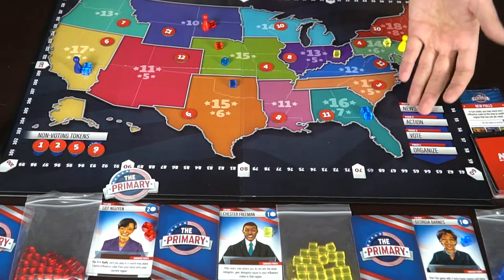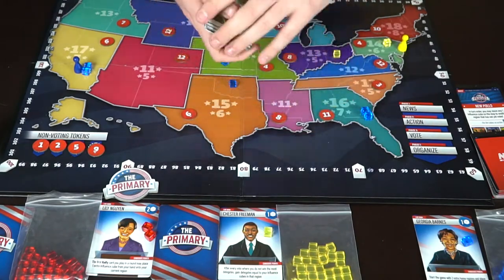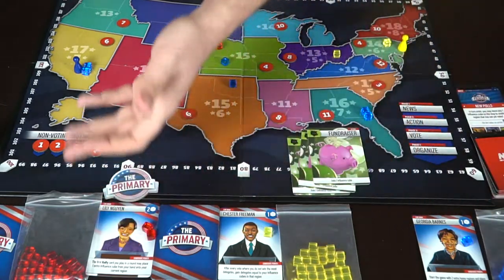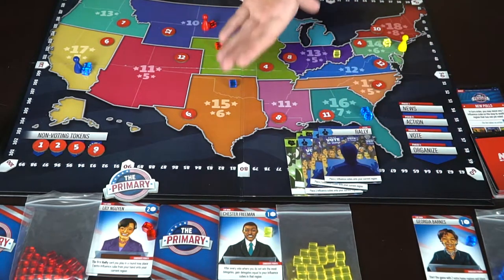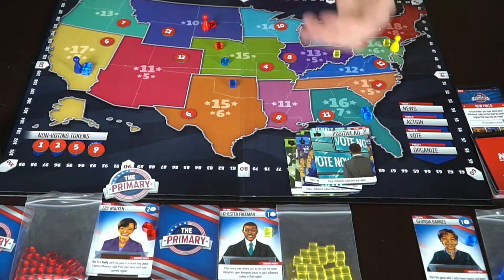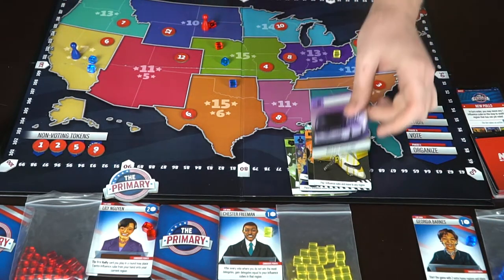Now the action phase begins. Players take their hand of cards and secretly select any four to play in order. Here are the card types: the Fundraiser gives you one influence cube when flipped. The Rally lets you place two influence cubes from your character card onto the region where your candidate is currently located. The Positive Ad places one influence cube onto any region from your card. The Negative Ad removes an influence cube from the map. The Plan lets you pay an influence cube to move to any region on the board.